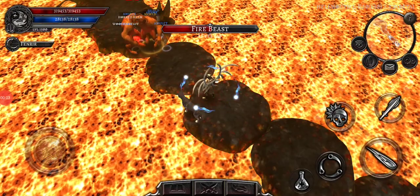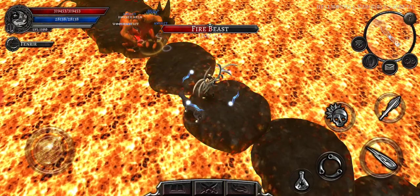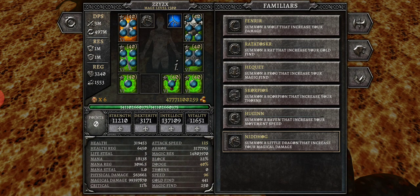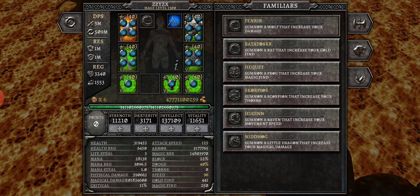I discovered another problem here in beta. Our new little pet the dragon — I call him Puff — seems to be bugged. He doesn't seem to be doing anything. It says he's supposed to increase your magical damage by 12%, but I noticed when I was using Humper and I switched to Puff, it went down. I was like, hmm, don't know if that's a graphical error — maybe let's try it out.